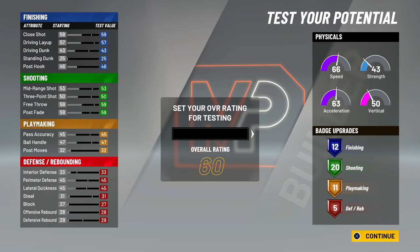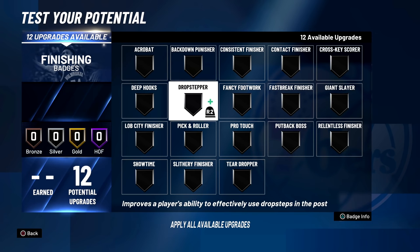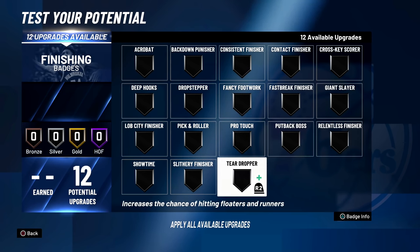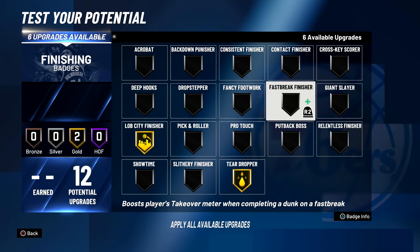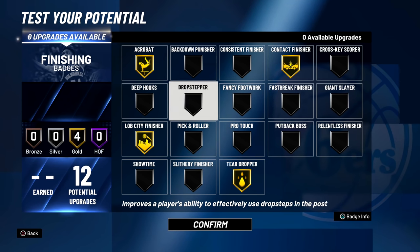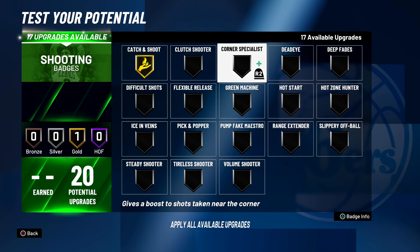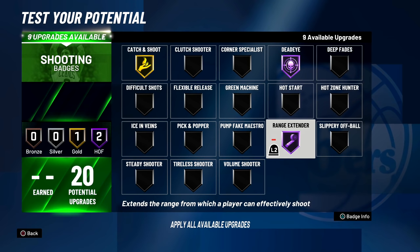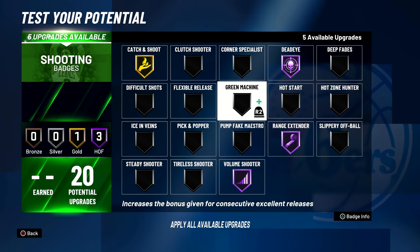People say 'Dan, pick something else,' but I'm trying to replicate myself — that's the goal. Let's see what we're like maxed out. I hate the restrictions though. We have more badges so let's allocate — 12 finishing badges. I definitely want teardropper gold, lob city finisher gold, contact finisher gold, acrobat gold. Then shooting badges: catch and shoot gold, dead eye going all the way to platinum, range extender to platinum or hall of fame, volume shooter to platinum.